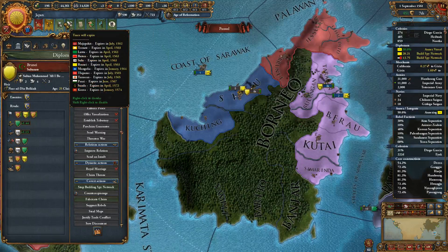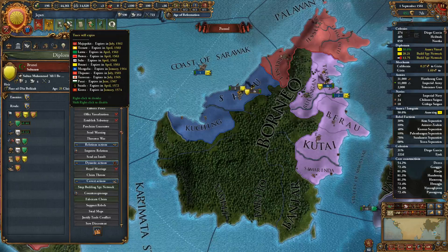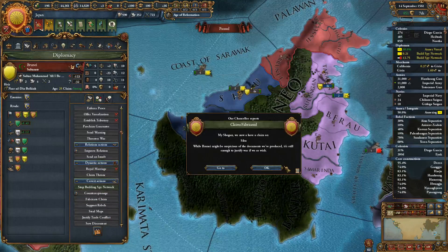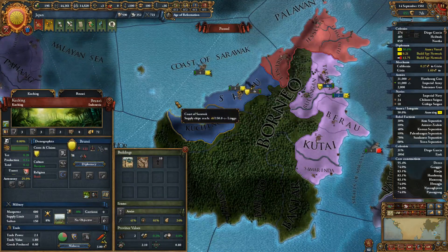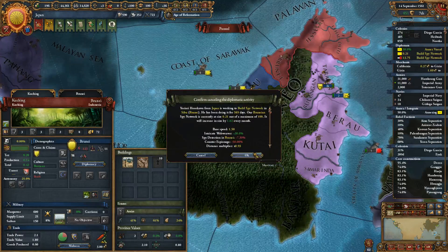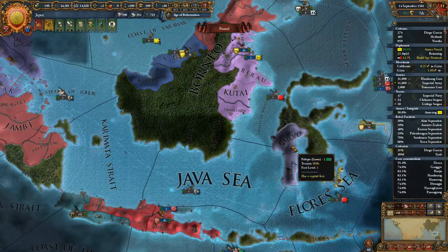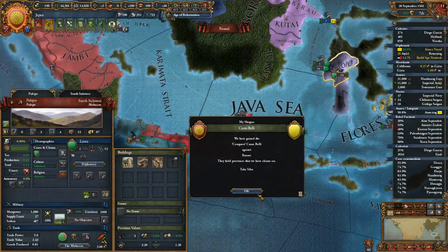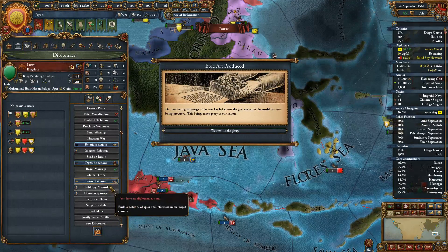When is the peace over? In about two years. Fabricate claim on Sipu — do we want one on this? Yes, it's 8 development. Probably not. But I might want to do one on Luvur down here, if I can do that. Yes, I can.